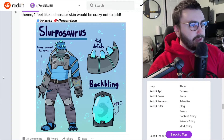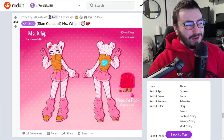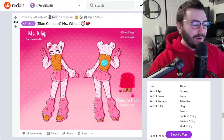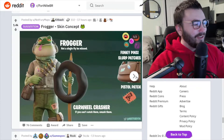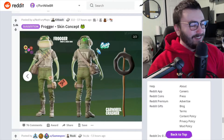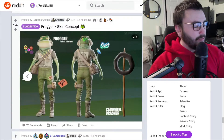Skin concept: Miss Whip — that is the ice cream cone skin, that's a perfect counterpart for it. I love this, it's really cool. No way — a Frogger skin concept! This is even cooler, I love Frogger dude. The car wheel crasher pickaxe, love the guns, the little stitch there — that's really cool. This is a nice concept, we're making some good ones today.